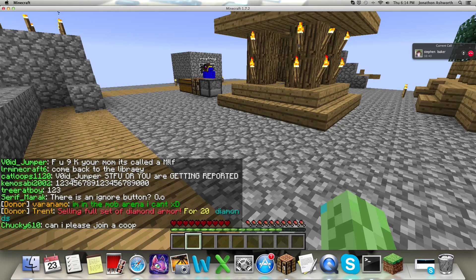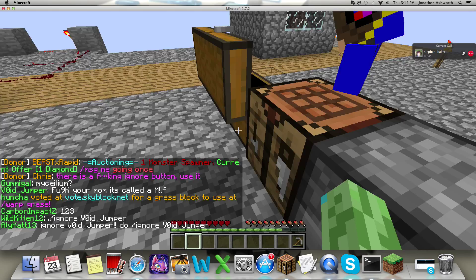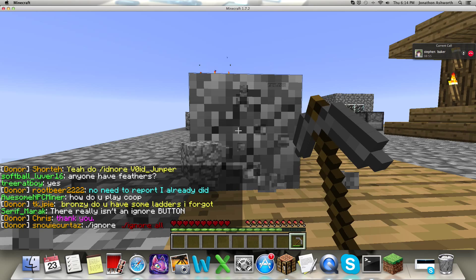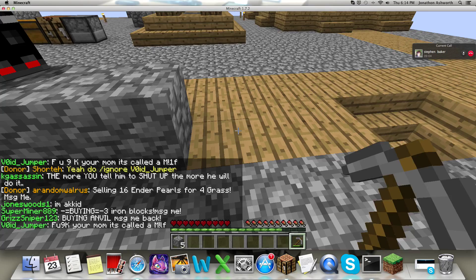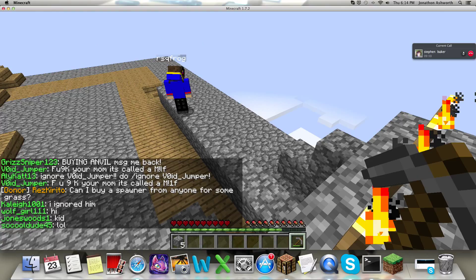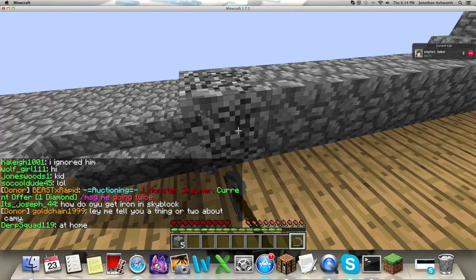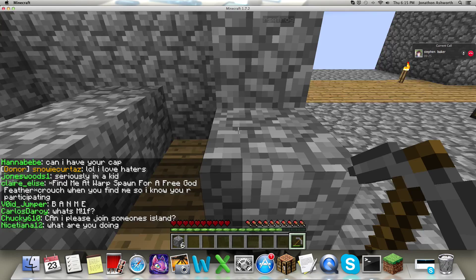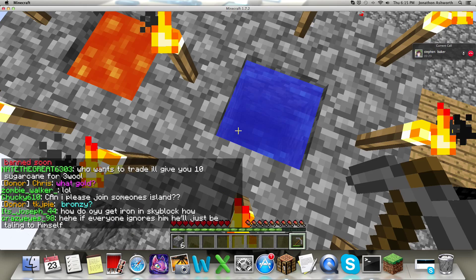I'll show you guys how it works. So I'll show them the mechanics of it — I'm just going to show them what it looks like first. You dig it up and as you do, it pushes more out. It's working if you guys can see it. It basically makes the cobblestone for you; all you have to do is mine it up and it's really easy.